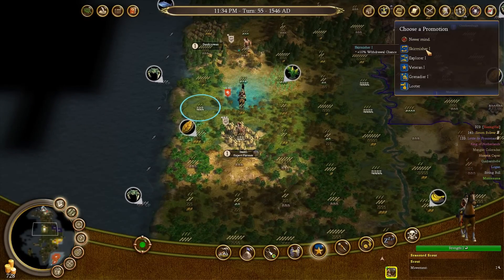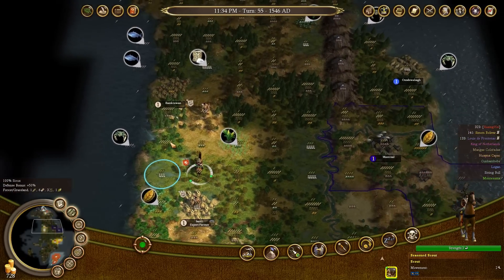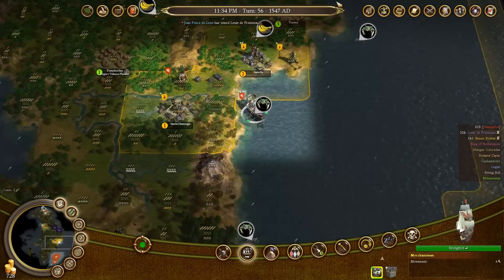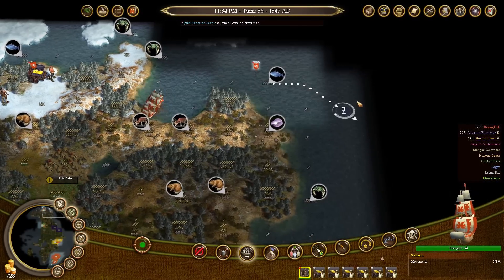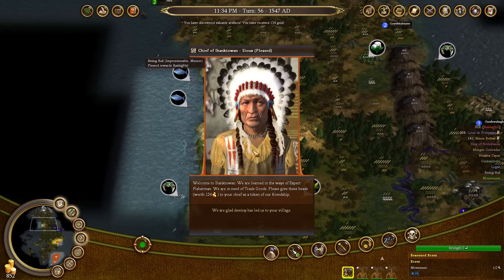Here we have a promotion — I got it quite a bit late, so I'm going to choose Veteran 1 and Veteran 2. Otherwise with a scout, I would generally choose promotions that make me travel quicker across tiles — fewer movement penalties for heavily forested tiles. Our galleon is now completely full at 6 out of 6 units, so I can easily send it to Europe with a clean conscience.